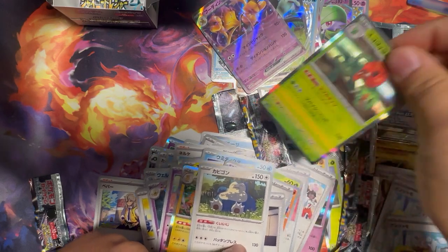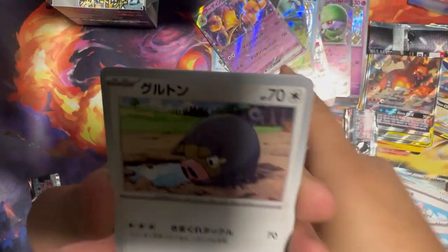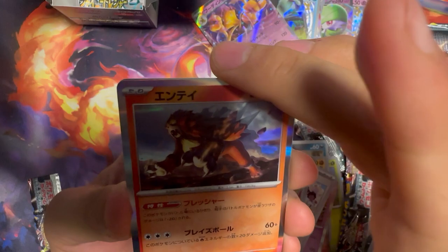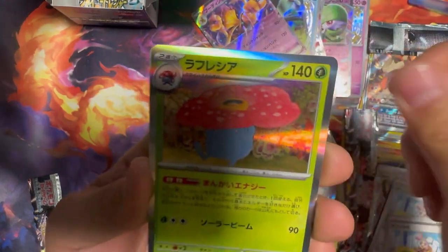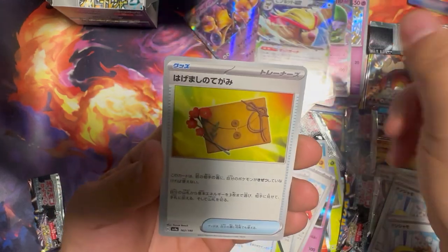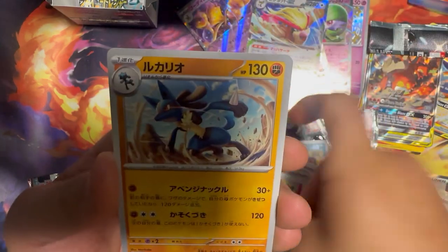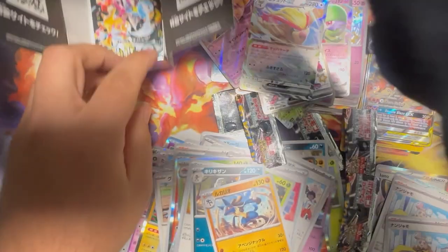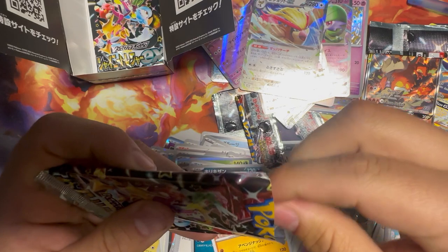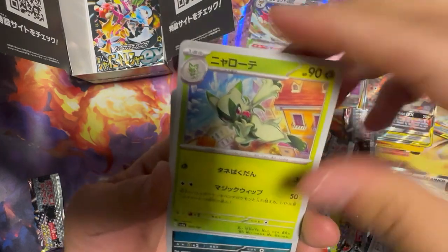Scovillain — just a menace. Hoppip, Wank Alone, Greavard, legendary dog dude, Vileplume, Belt reverse holo, Pidgeot EX, Love Letter or Letter to Santa, Kingambit's D-Evolution, Lucario. Alright, two more packs guys. I don't think we're getting the Charizard Zone or the Iono Zone this box — I might have to re-up and try again.